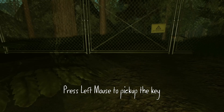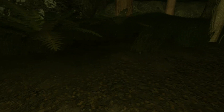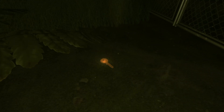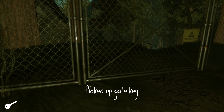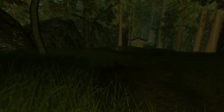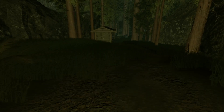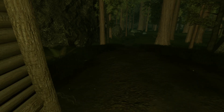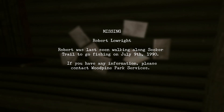Okay, let's get this — we need to pick up the key. Where is it? They place it in a different spot every time — it's a random spawn. Open it up. That cabin's locked up. There's something here — a missing person sign. 'Missing: Robert. While Lowright, Robert was last seen walking along Seeker Trail to go fishing on July 9th, 1990. If you have any information, please contact Wood Pine Park Services.'